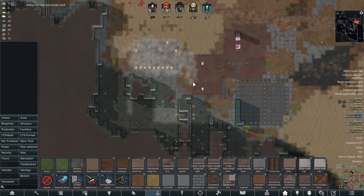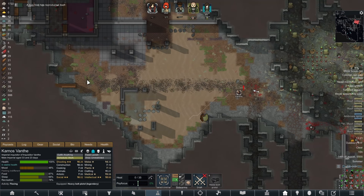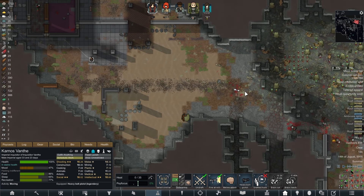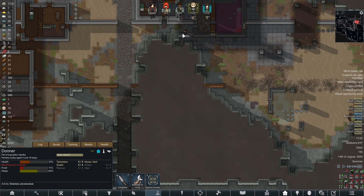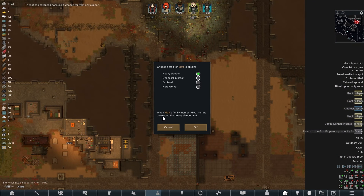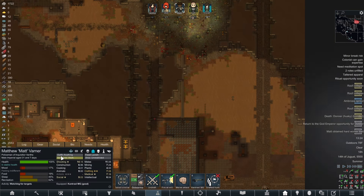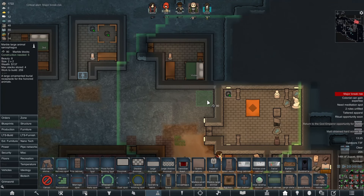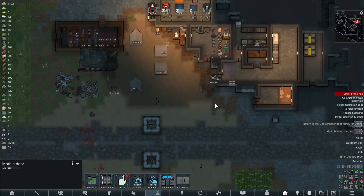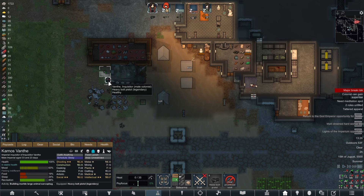Vanth, why are you running? Oh goddammit, Donner — Vanth, why did you go to save Donner? Why was Donner up here? I cannot save Donner — she's going to end up dying. I couldn't do anything about that. Donner dies and Matt gets a trait. Heavy sleeper makes sense, but hard worker would make even more sense — as someone who is part of an Inquisitor's retinue, he's just going to drown himself in work. We will rescue Donner's body — all the bugs are asleep — and we are going to bury Donner.